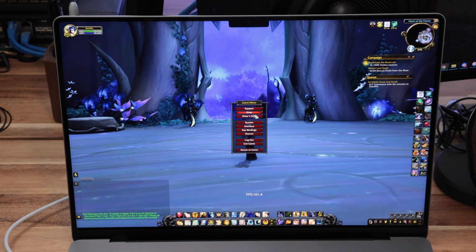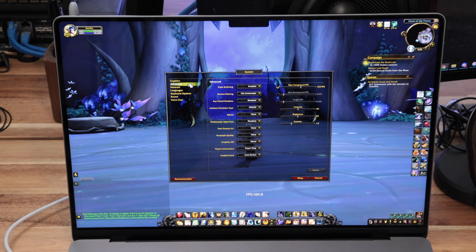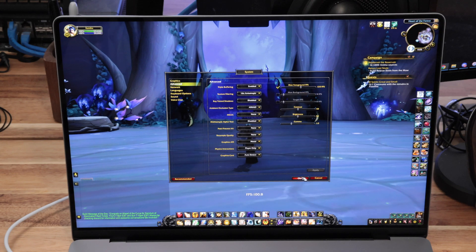Before we begin talking about the numbers, let's talk about the testing methodology. Generally I run all the games at native resolution and try to bump up the graphics as much as I can while still maintaining a playable frame rate. The native resolution is 3467 by 2234, however the 16 by 10 resolution is around 2160, so either way I'm going to be calling that native resolution.